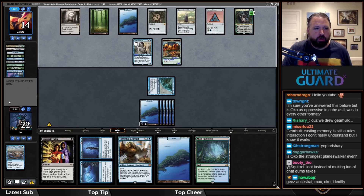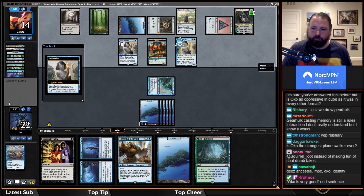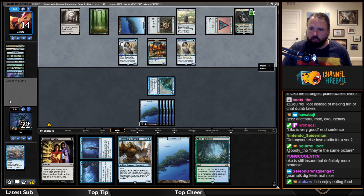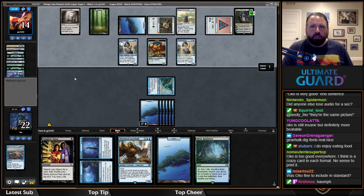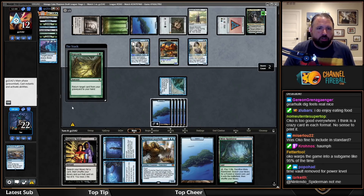If they tap out first it becomes less interesting — I was wondering if I should play Gearhulk to block and eat the food. Oko is very good in cube, probably a bit too good. I'm going to eat the food. Taking Oko out for power level is a little weird — I'd generally accept removing Oko because you don't enjoy it, not purely for power. The first precept for cube is play cards you enjoy.